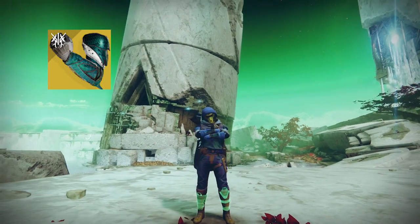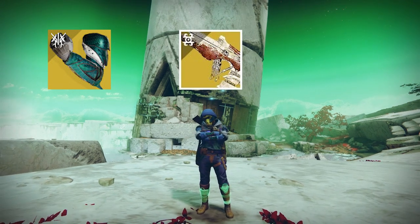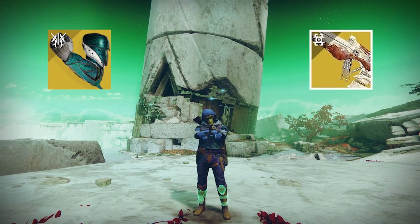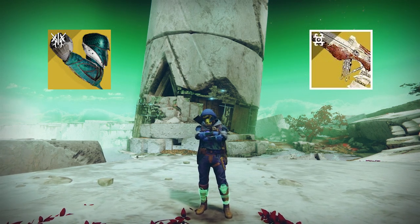The other key is the Wicked Implement exotic scout rifle, as mentioned before. This exotic will freeze your target after a bunch of precision hits, and other benefits related to its ammo economy are not our main focus.